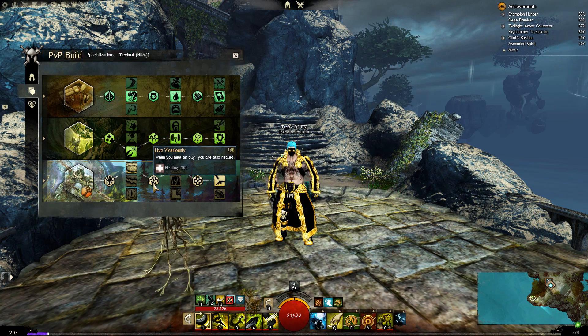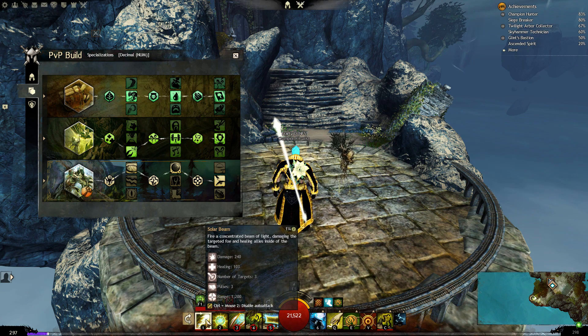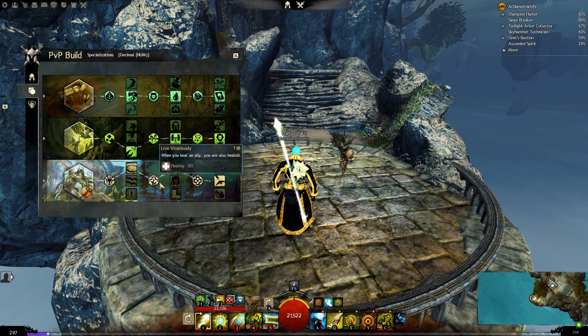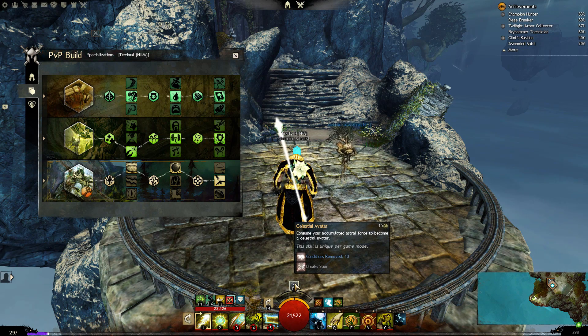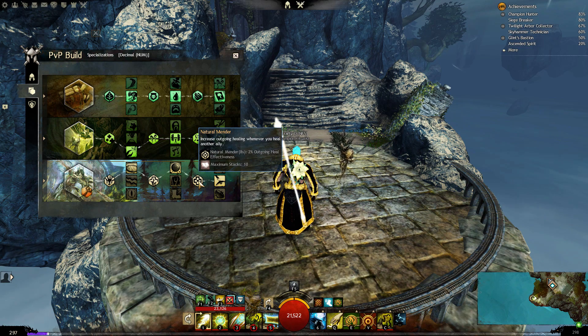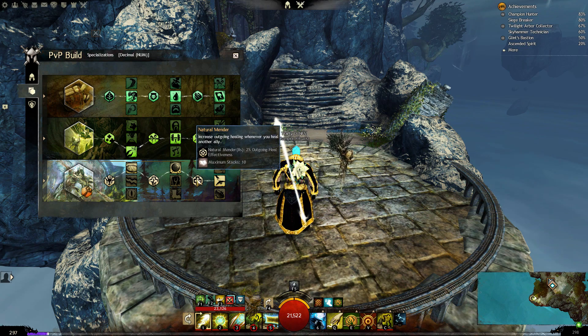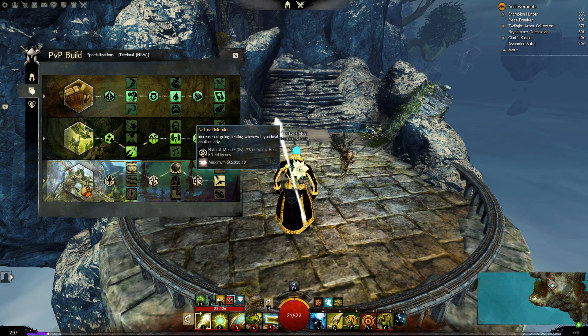When you heal an ally, you are also healed. With the staff, when we auto-attack an enemy behind an ally, we heal the ally — about 103 healing — and every time we do that we heal ourselves as well, making us very tanky. Celestial Shadow grants Super Speed and Stealth to nearby allies when leaving Celestial Avatar form — especially nice because we can pop Celestial Avatar, start rezzing (removing all conditions), and if an enemy tries to stomp we can drop Celestial Avatar to stealth allies for 3 seconds. Lingering Light: increased outgoing healing whenever you heal another ally — stacks up to 10 times for 20% outgoing healing effectiveness.